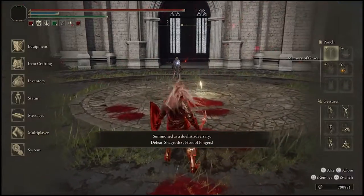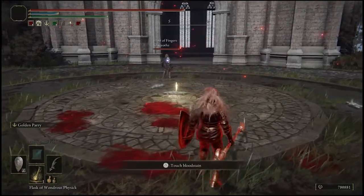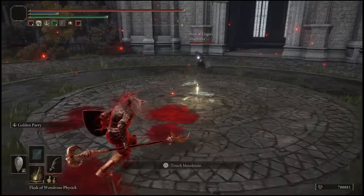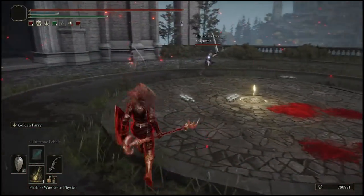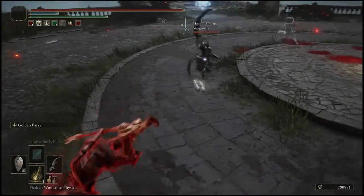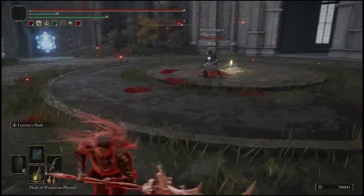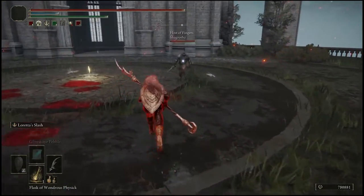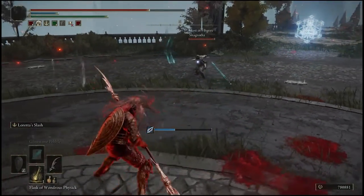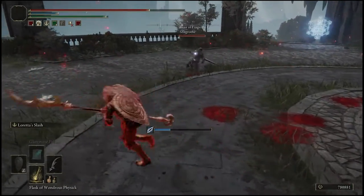What have we got? Different opponent this time with a Godskin Piercer — a very common weapon at the minute. Hello sir. Somebody's got a bit of an ego — great sword and then this. You done now? Dude, you've got a lot of gimmicks. Sure you do — a lot of gimmicks.